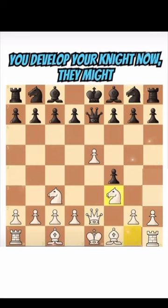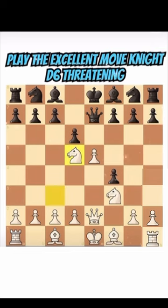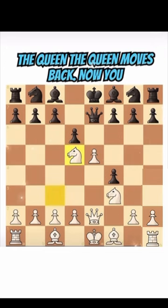Then you develop your knight. Now they might play d6 to take the center. Then you simply play the excellent move knight d6, threatening the queen, and the queen moves back.